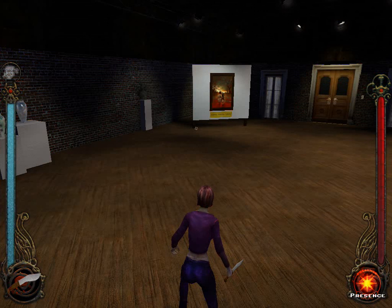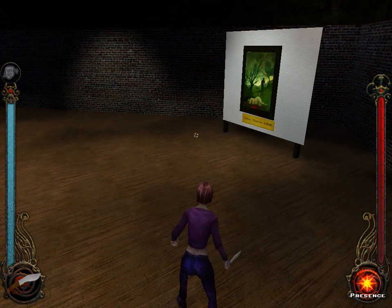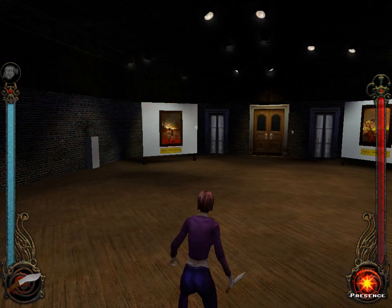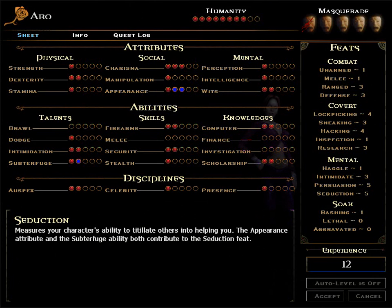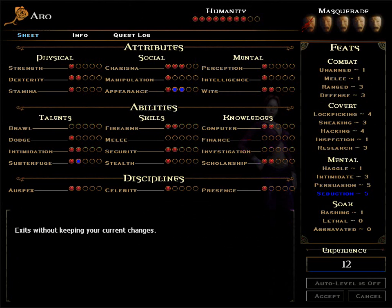Alright folks, Mist32 here to prove a point. I told Paper Vampire that you can sneak kill the Blood Guardian here in Gallery Noir, and I hope to prove that that is so. Right now I'm playing as a Toreador, so I have absolutely bupkis in sneaking. So I hope I can pull this off.